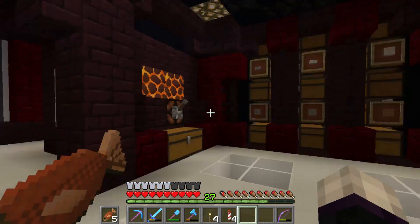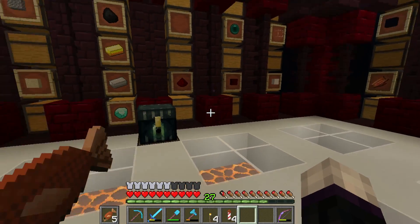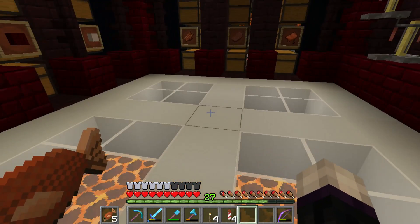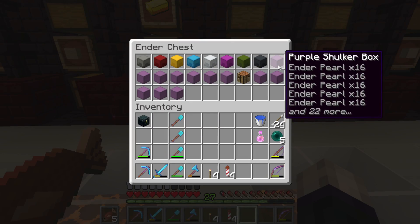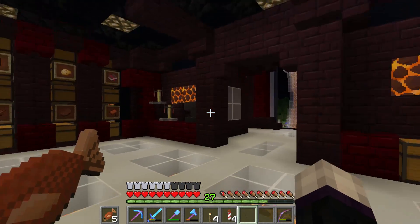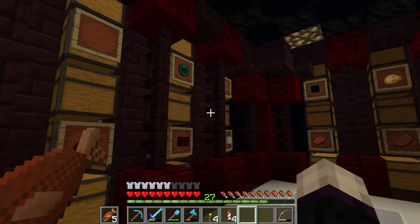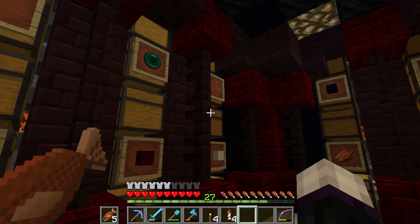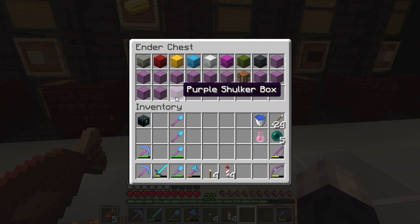Hey, what is up guys, it's the Smithcrafts here and we're back with another let's play video on this server. Today we've got a big project: we're going to be filling up all these shulker boxes with sand and dumping them at an ocean monument that I found and looted in a live stream the other day. We're going to get a guardian farm going — we might not finish this episode, but we're definitely going to empty out all the water.